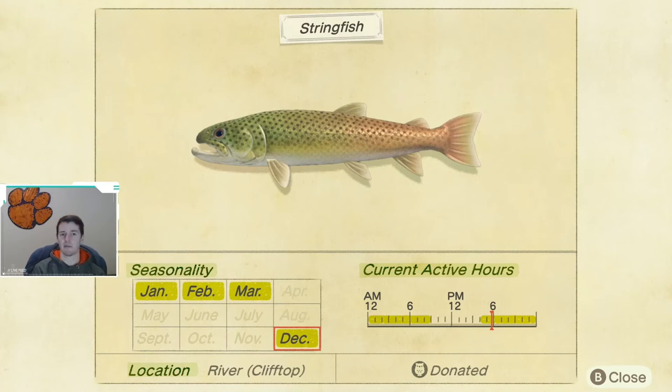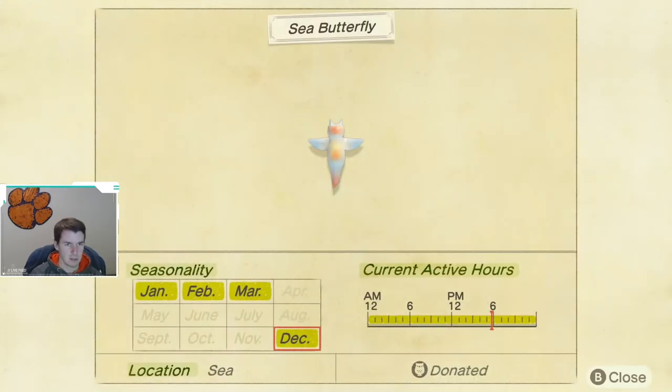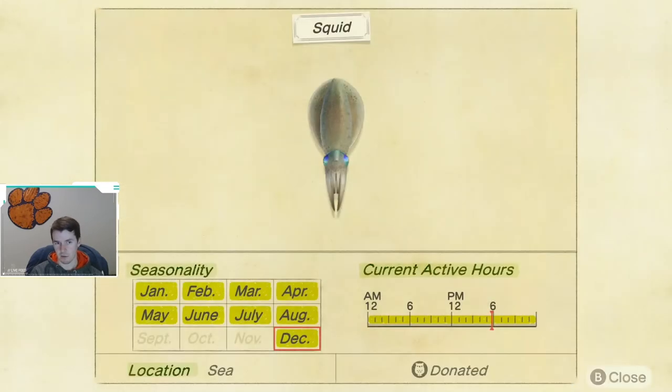Next we have the sea butterfly, also available December through March — so just like the string fish, you only had a few days to catch one when the game launched. Small shadow, and from what I recall they weren't too challenging to catch. They are caught out at sea and can be caught any time of day.